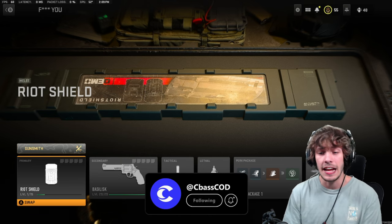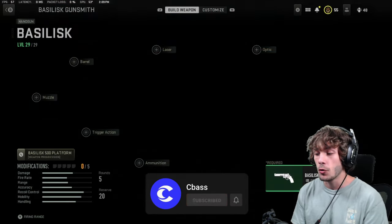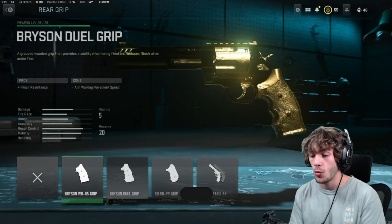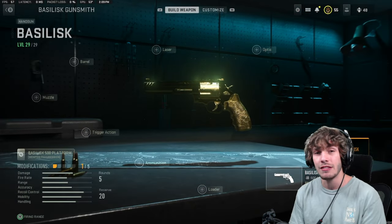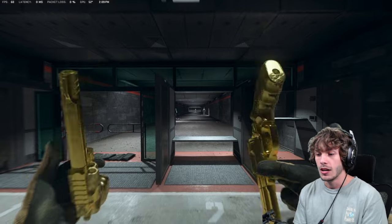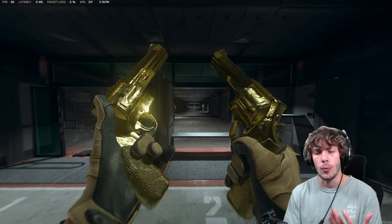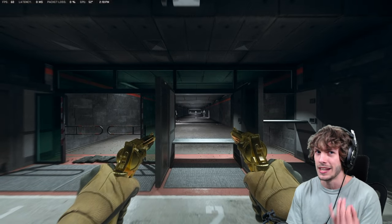The whole lobby is gonna hate you, but the riot shield is gonna save you in so many engagements because of how broken it is. For the first attachment on the rear grip, you want to add the akimbo - this gives you two pistols in your hand. It also gives you a very sexy inspect animation. Love that there are actual inspects in this game; they all look very unique.